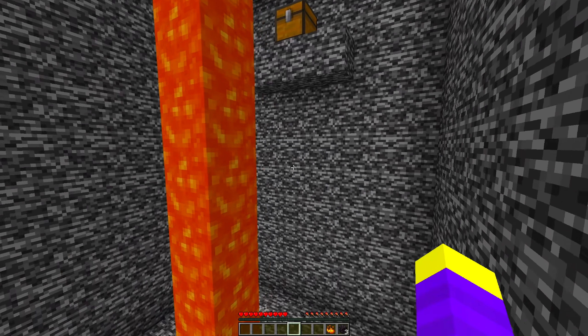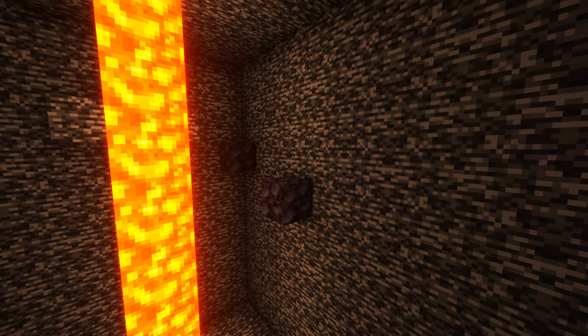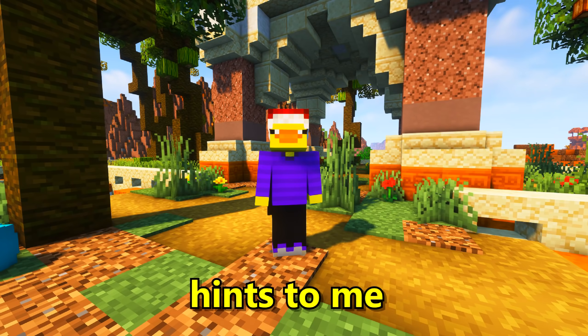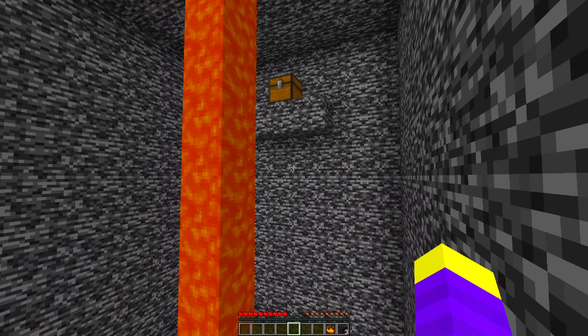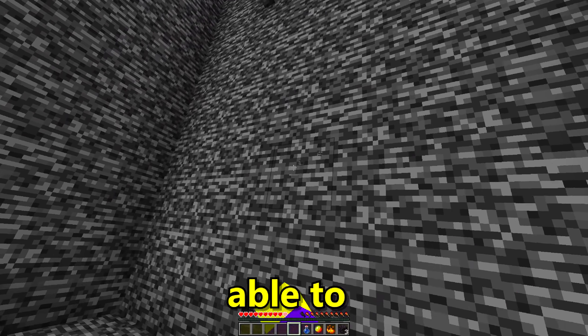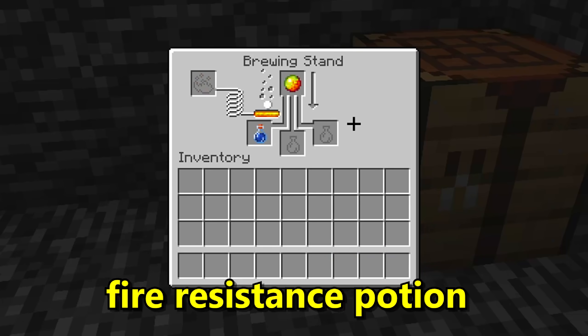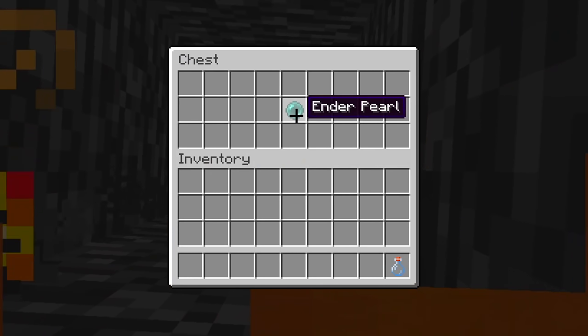After jumping to the first barrier block, there were no more blocks to jump to. I decided not to use the blackstone to reach the chest because I had blaze powder, which hinted at needing to make a brewing stand. It turned out not to matter though — I tried jumping toward the chest and was able to open it, getting everything I needed to make a fire resistance potion. I drank the potion, climbed up the lava, and at the top found another chest with an enderpearl.